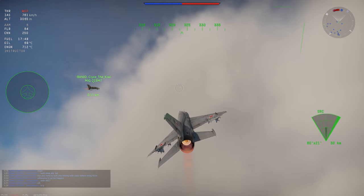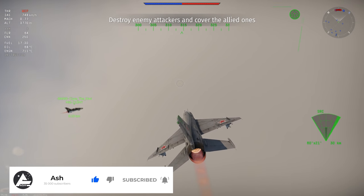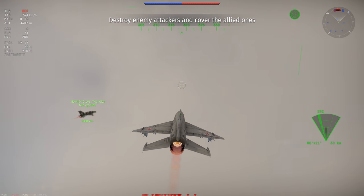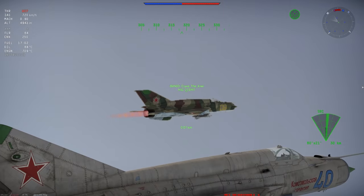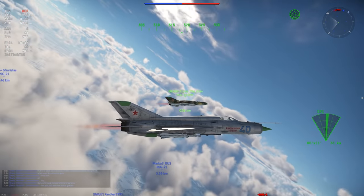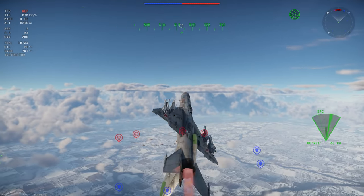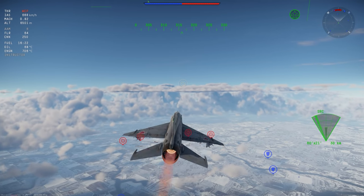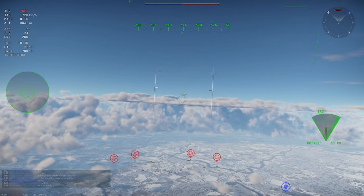A few patches ago — essentially two years back — they changed how you spot vehicles. It was previously limited to a 10-kilometer render range before you'd see a dot. From a distance, you could really only see large bombers like the BV-238, B-29s, and Tu-4s — classic 'spot the dot' gameplay. But with the advent of jets, everything became much faster and combat incredibly quick.